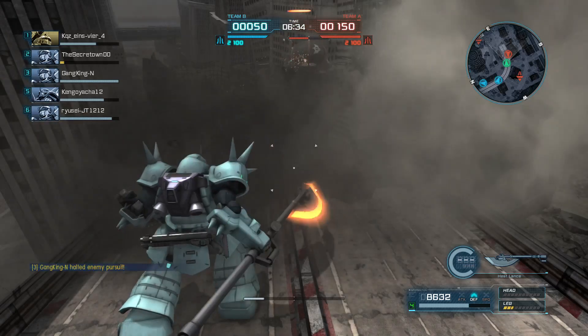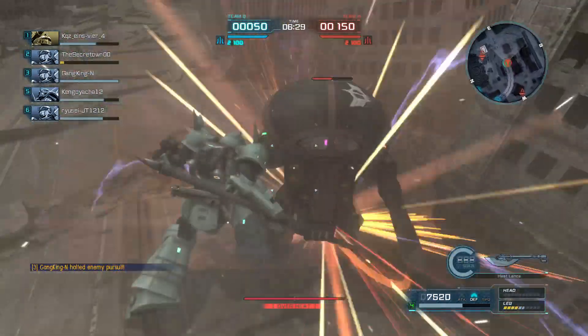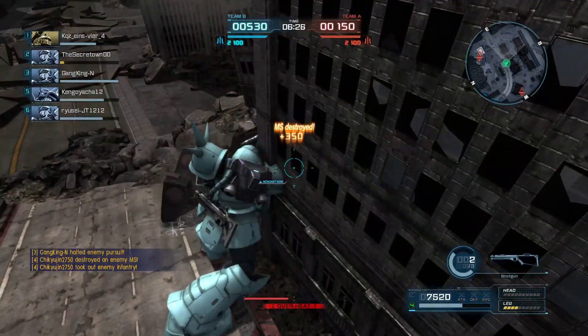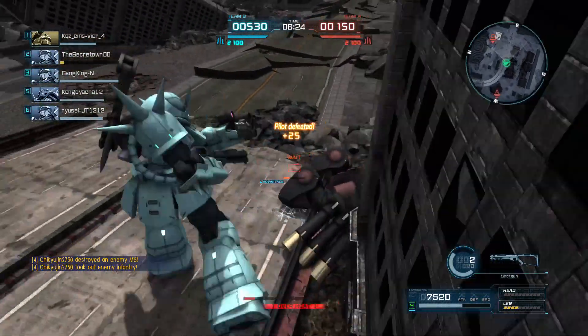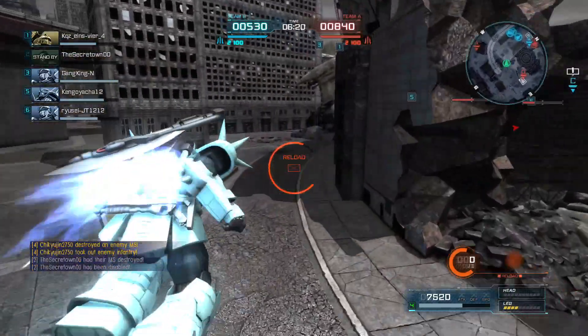Got knocked back trying to jump over this ledge, but my teammates are laying into this Juwagu, which let me get up on it and do my combo. And my combo is done, and so is the Juwagu, and now it's time to get back with the team.